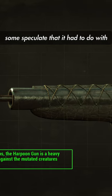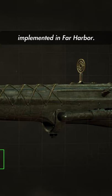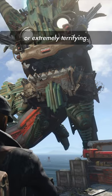As to what the quest exactly entailed, some speculate that it had to do with a cut harpoon gun that was later implemented in Far Harbor. With all this being said, I don't know if fighting a giant octopus would be cool or extremely terrifying — probably a bit of both.